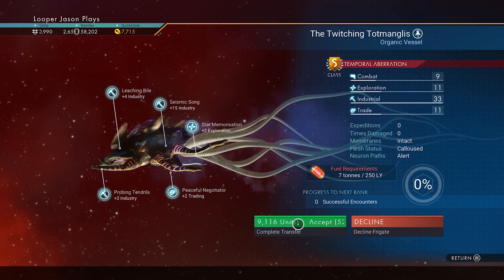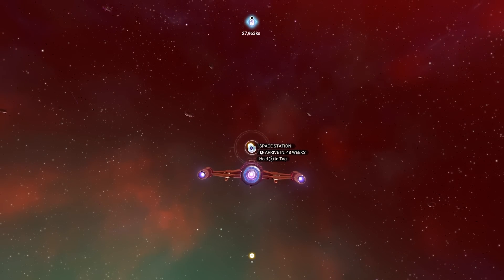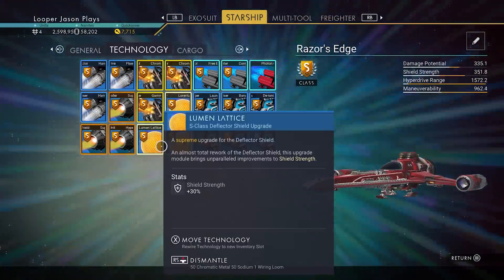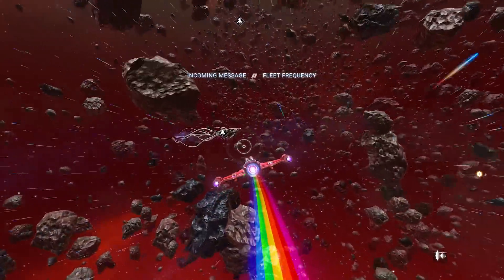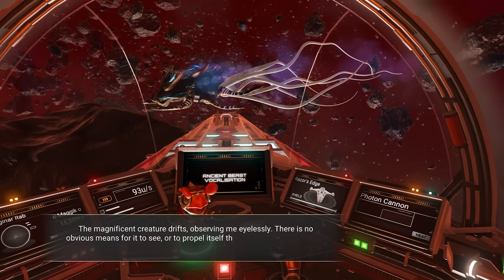Not only that, you can keep doing this over and over again to get multiples. I tried it again just to see if I had to reload — you do not. You don't have to leave and come back or do anything like that. Just keep using those anomaly detectors. Keep in mind this is going to take a while, so I was just listening to a podcast and pulse driving for 10 to 15 minutes at a time, ignoring all the other rare anomalies in space.